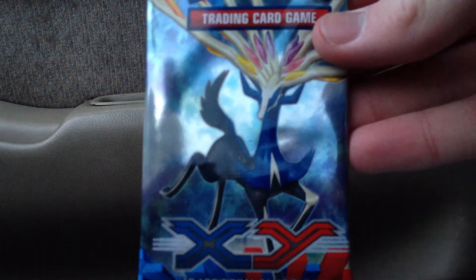Xerneas pack. And after this, I still have the — what are they called? — Elite Trainer Boxes to open. Those come with X and Y packs.